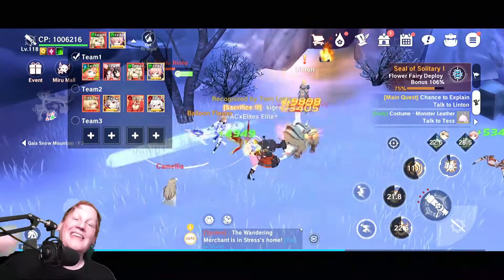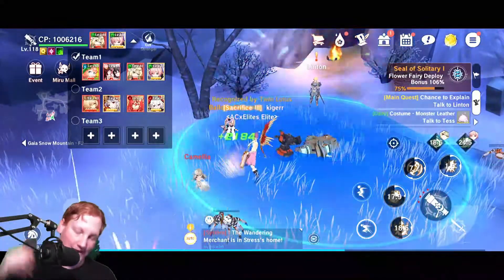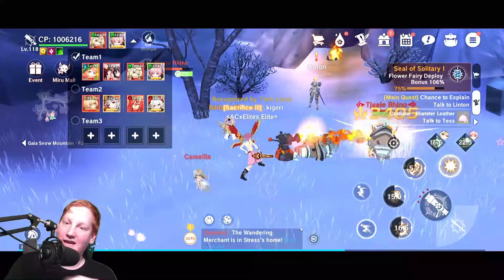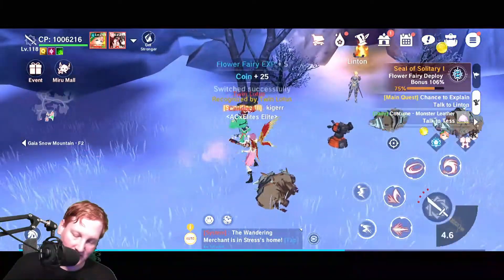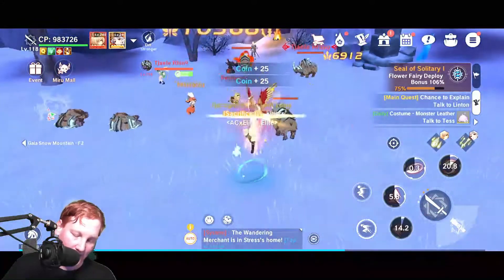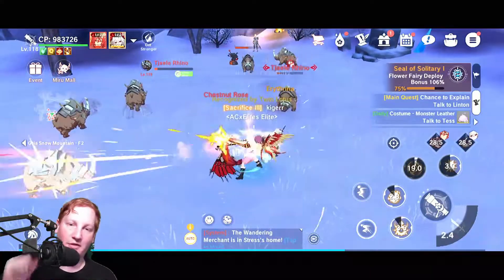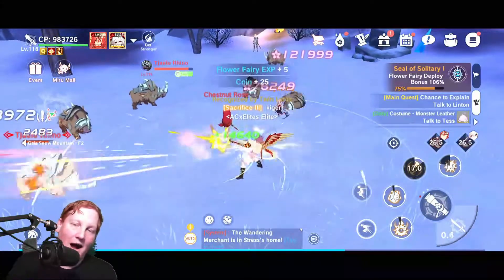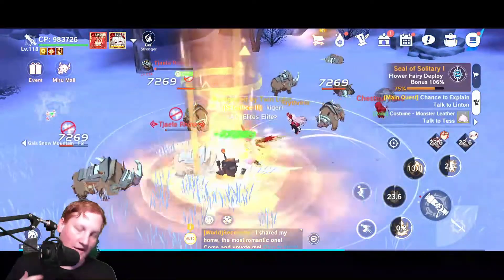Why I guarantee you're leaving damage on the table: you can use both fairies on your cannon, swap to your sword and use both those fairies, then swap to team 2 and use both those fairies, then swap back to your cannon and use both of those. So you can use 8 fairies in that short amount of time.